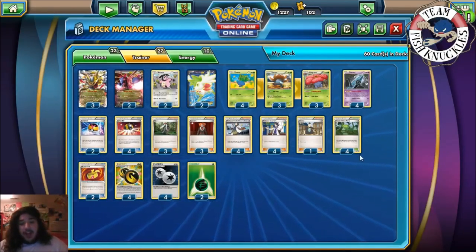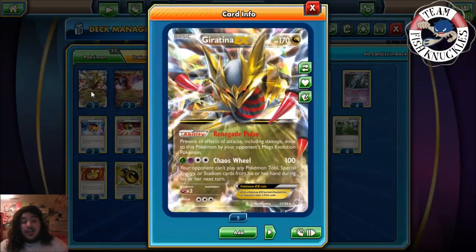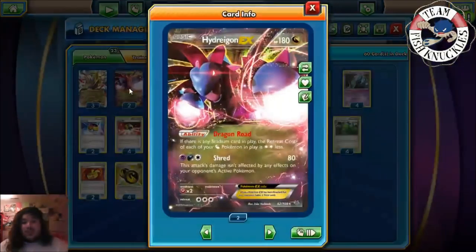Giratina-EX has Renegade Pulse, which prevents all effects of attacks including damage done to your Pokemon by your opponent's Mega Evolution Pokemon — and not only Megas, it's Primals too, like Primal Groudon and Primal Kyogre. Mega Manectric, Mega Tyranitar, Mega Gardevoir — all those Mega Pokemon can't hurt Giratina-EX, which is pretty nice. Then you have Chaos Wheel: 100 damage, and your opponent can't play any Pokemon tools, special energies, or stadium cards — pretty amazing. So you're shutting down their Megas and locking out tools, special energies, and stadiums.